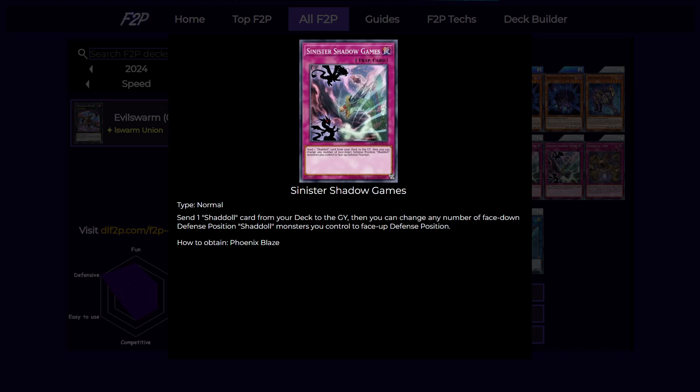Next is three copies of Sinister Shadow Games. This card is actually not a Shaddoll card, so it is not searchable and cannot be sent using something like Squamata or your Construct, so you will have to draw it normally. This card can send a Shaddoll card from your deck to the graveyard and then change any number of face-down defense position Shaddoll monsters to face-up defense position. This is really good for both milling what you want from your deck and also triggering your own flip effects whenever you want.